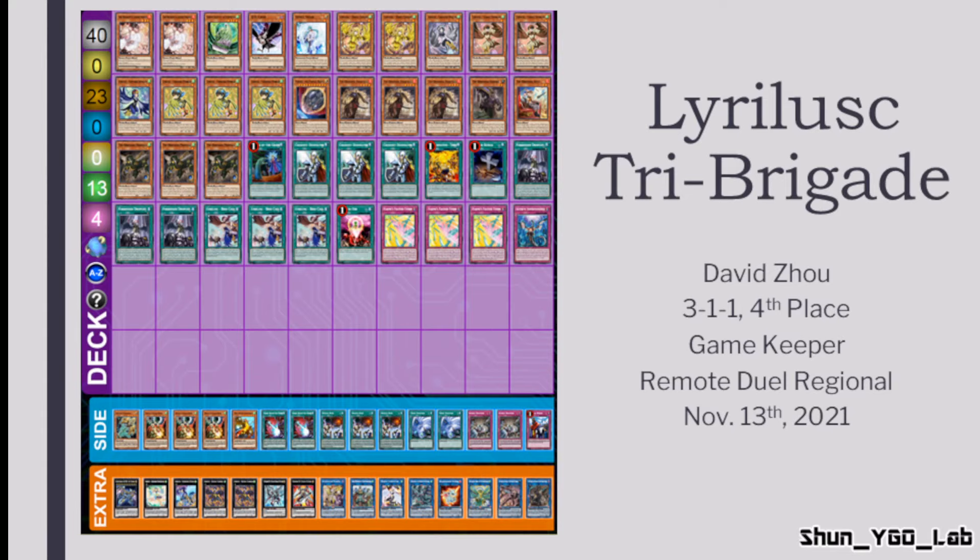In the side deck there are three copies of Mist and Mines in addition to the usual going-second cards such as Dark Ruler No More and Evenly Matched. With these cards together, when going second David can use them to bait all the negates from his opponent, eventually assembling Lyrilusc Assembled Nightingale to attack directly and then Xyz summoning Superdreadnought Zeus in Main Phase 2 to clear the board as a going-second strategy after siding.